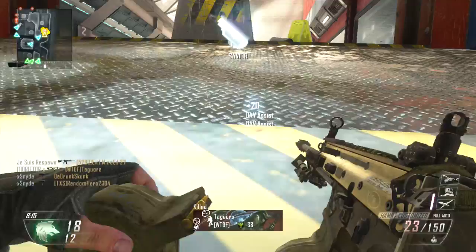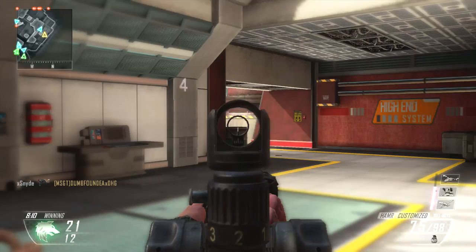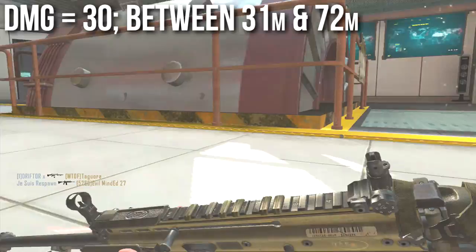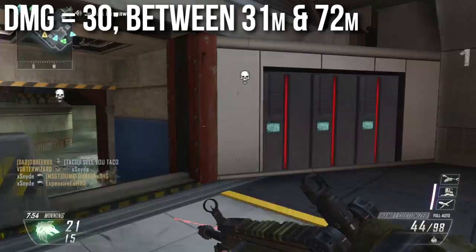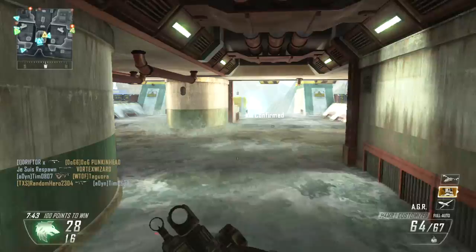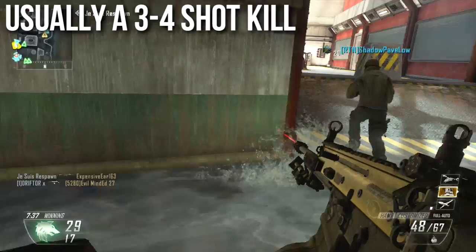The damage profile and range are a little different from some others. It deals 40 damage — a three-shot kill — out to 31 meters, covering about half of engagements. Between 31 and 72 meters it deals 30 damage, a four-shot kill, covering 99.9% of remaining engagements. Beyond 72 meters it drops to a five-shot kill. In practical terms, this is a consistent three-to-four shot kill LMG.